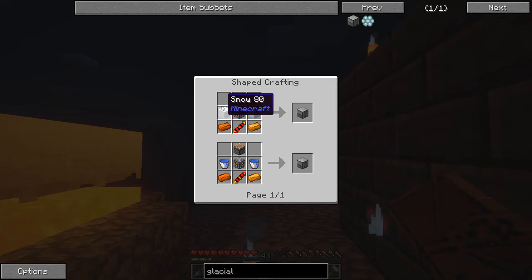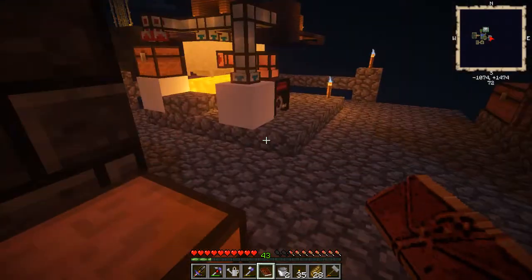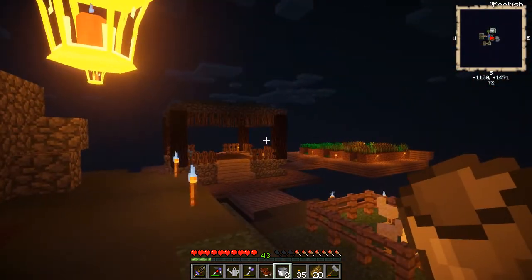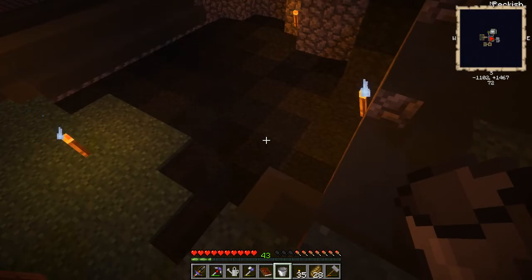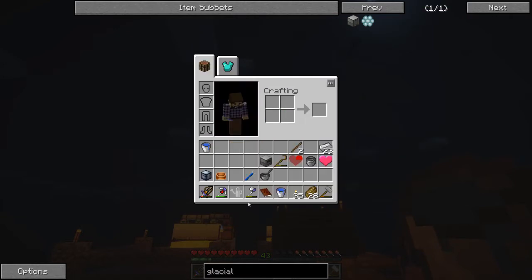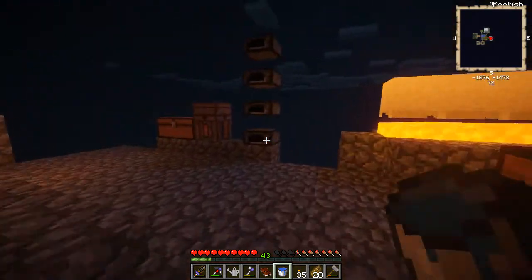Snow. Oh, we could use water buckets. We'll do that. I don't think there is a taiga biome around here. So what else do we need? Copper and a piston. I think we have everything to make that stuff over here.